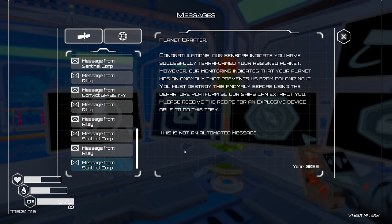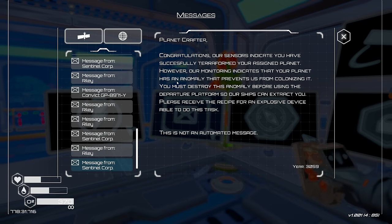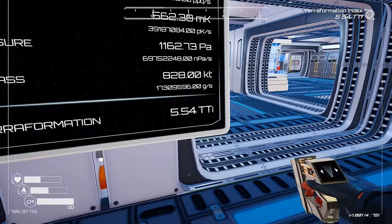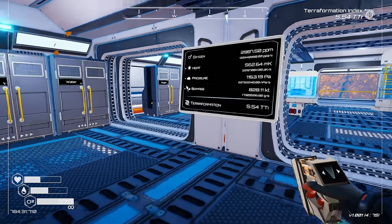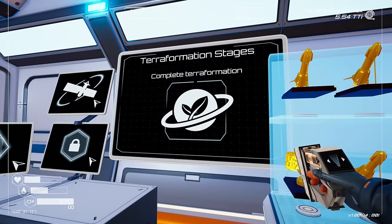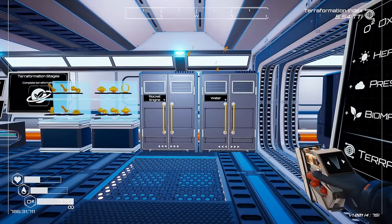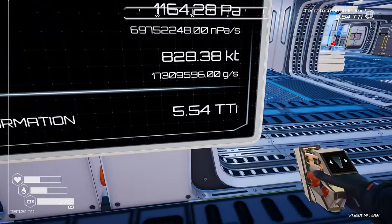Once I clicked through all of them, I got another message from Sentinel Corp. I'm not sure if that's related or not, but it said: 'Planet Crafter — congratulations, our sensors indicate you have successfully terraformed your assigned planet. However, our monitoring indicates your planet has an anomaly that prevents us from colonizing it. You must destroy this anomaly before using the departure platform so our ships can extract you.' I hit 5.5 terraformation index at the same time, so maybe it's triggered by hitting that threshold.